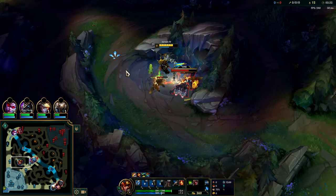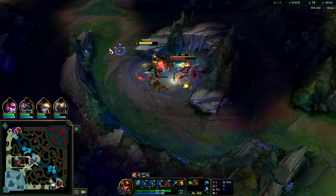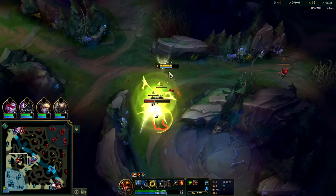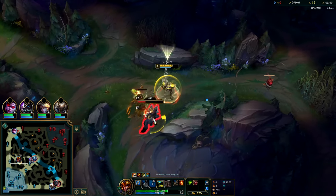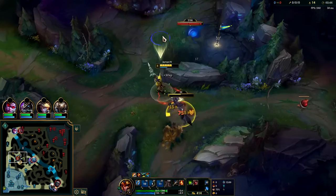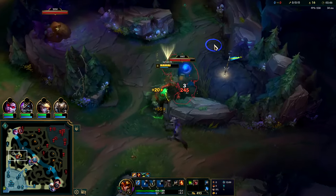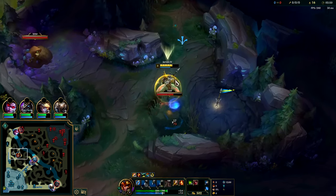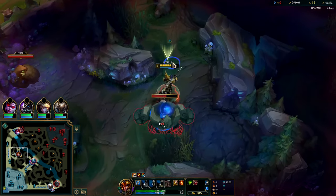Auto into Q to knock them out of their autos. Try to get your passive on them when it's off cooldown. Auto into Q again. Jarvan's shield keeps you pretty healthy in the jungle — it's not a long cooldown and blocks more than an auto attack.